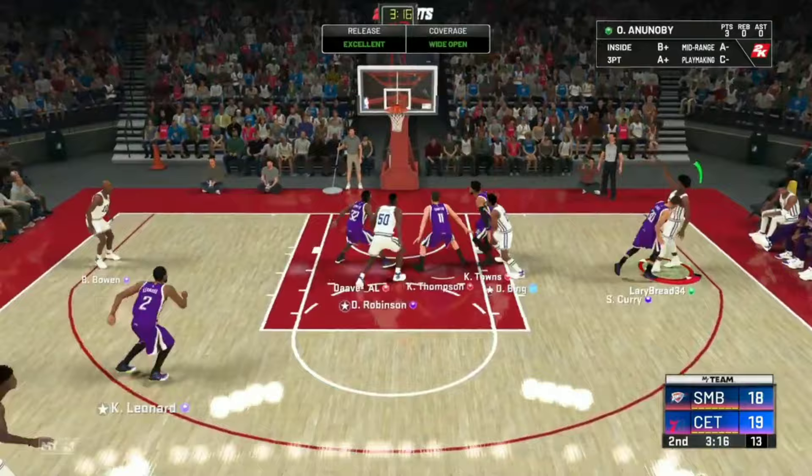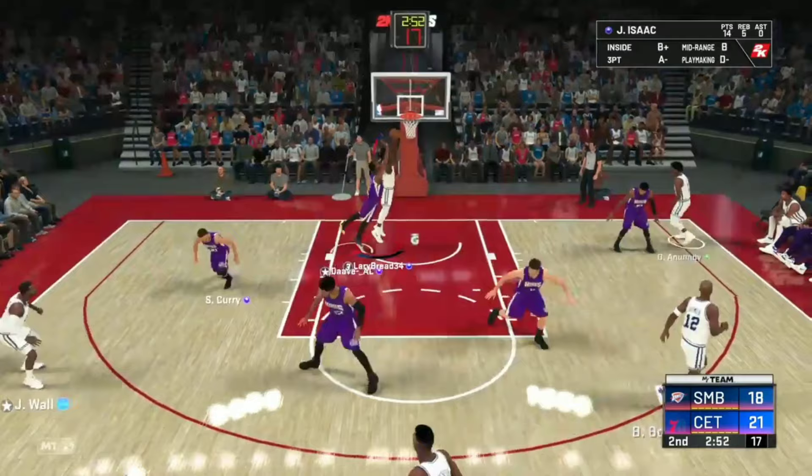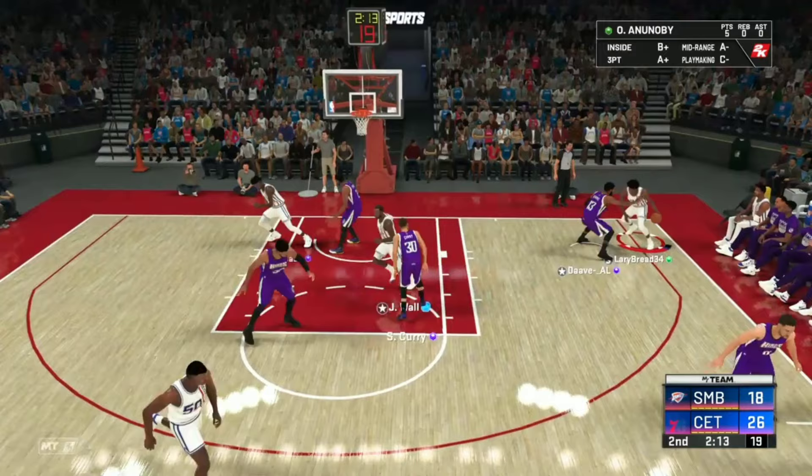OJ is open — OJ for the mid-range, OJ greens! Two points, five points now for OJ. On an off-ball cut inside — Isaac cuts inside! And one! Great job man — Jonathan Isaac with 16 points and five boards, and we're only at the start of the second quarter. Green on the free throw too. There's no way that's only 73 speed.